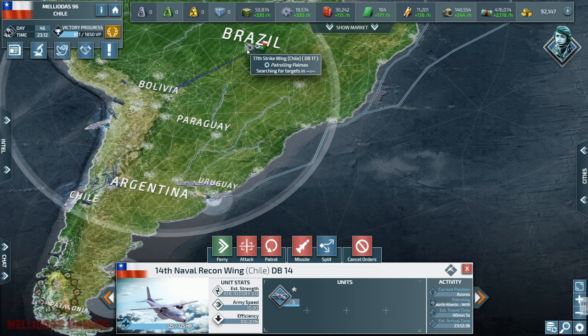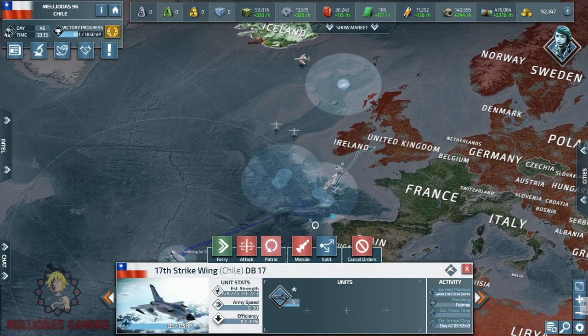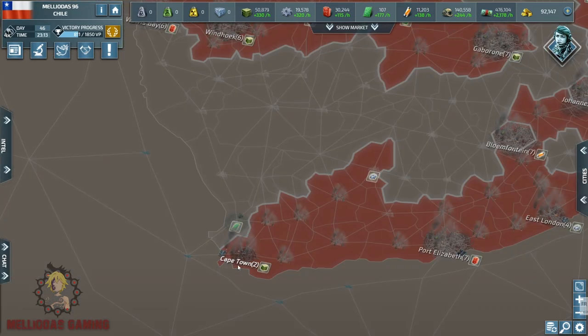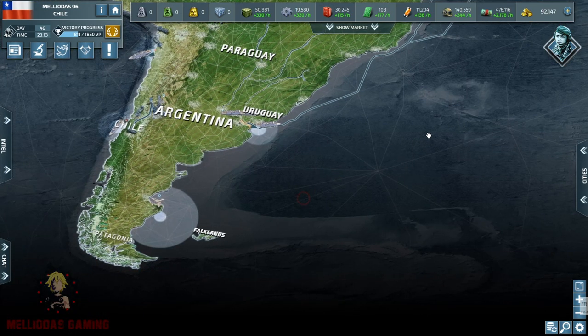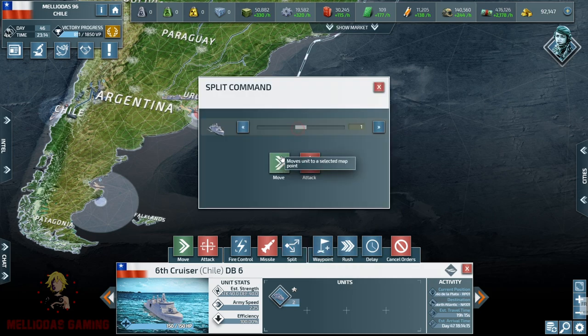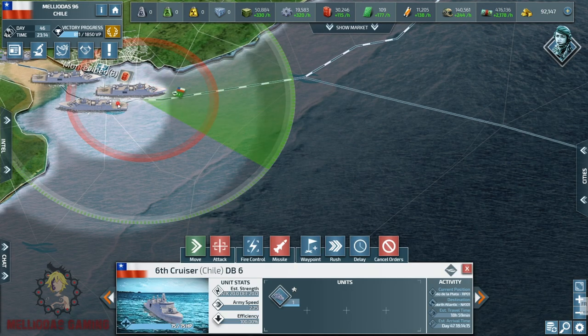I have a stack of five strikers that I'm going to position here in case Germany sends heavy bombers. They will defend that airfield, which is very important for our naval patrol aircraft to operate from. Also, Germany has already conquered Cape Town, the southernmost point in Africa, so he can easily disembark from there and reach us.